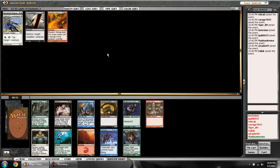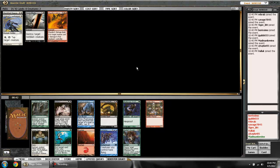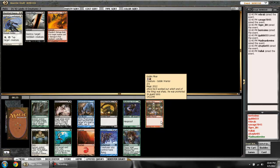Nothing good in white at all except for that awful enchantment. Nothing good in black either — there's a marginal 4/3 creature. The Bear is pretty cool in blue, so whoever got those Looters is going to see a second Bear, which is rather sad. Red seems a bit more open, so I'll grab this Goblin Piker and see if more red comes along, though if black shows up I'll certainly be happy to switch.